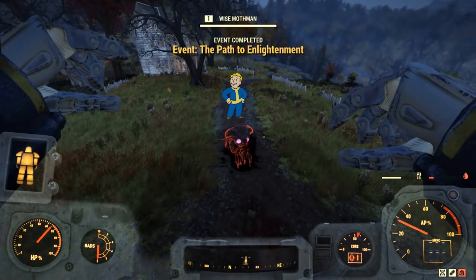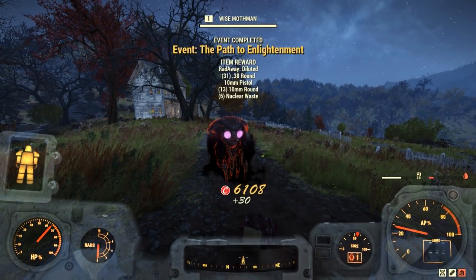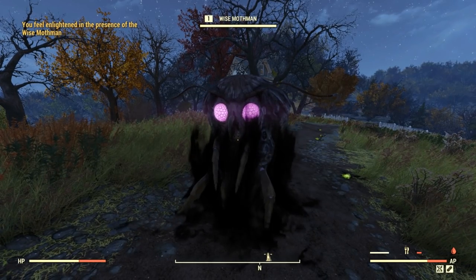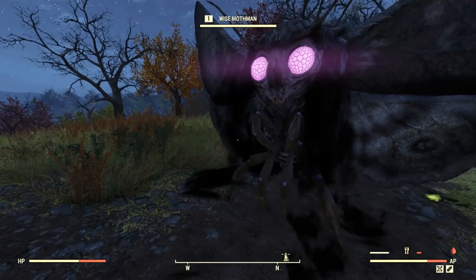A wise Mothman will then appear, and once you commune with him, he will grace you with all of his enlightenment, which is an XP bonus for the next hour. Can't get a torn wing from this one, though.